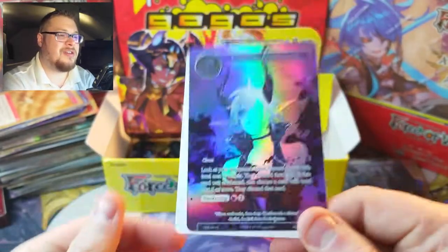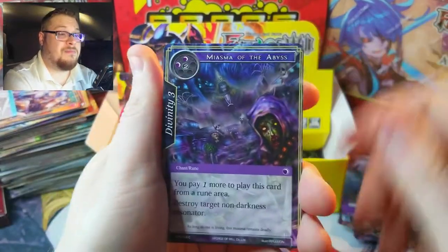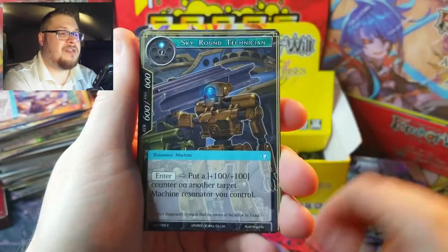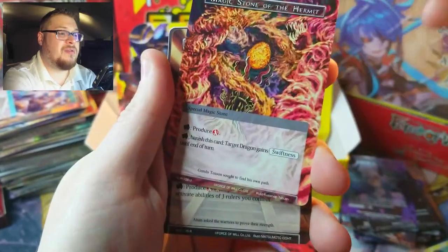Glad I pulled that — that is a good hit to an otherwise pretty sad box so far. We've got two Look of Corruptions: one in the full art which is a banger, and one in just the normal version. That's like 25 bucks right there or something, so maybe we'll make our money back on this box. Magic Stone of Dueling is our rare and an Eccentric only common — just four more packs to go.